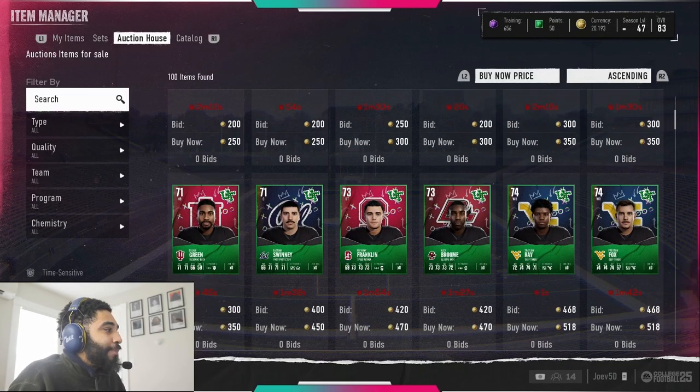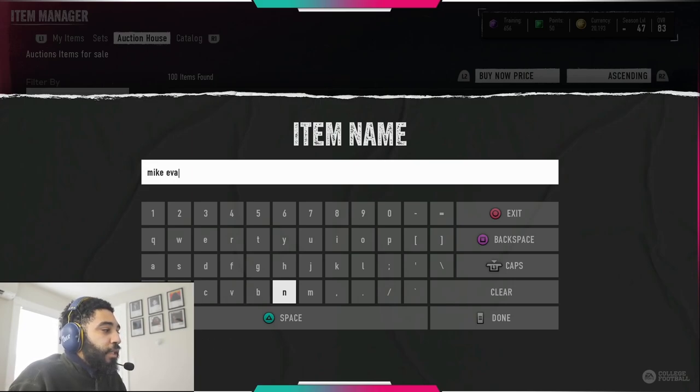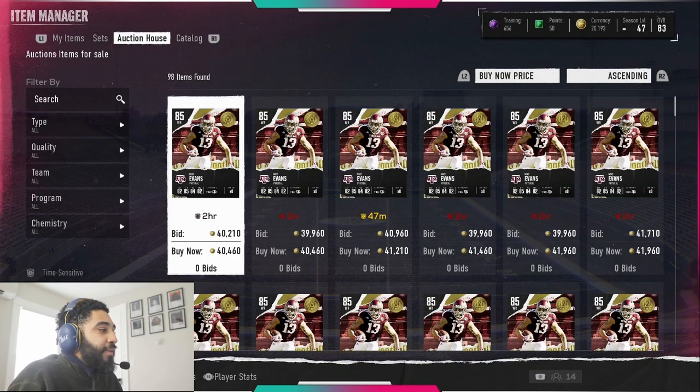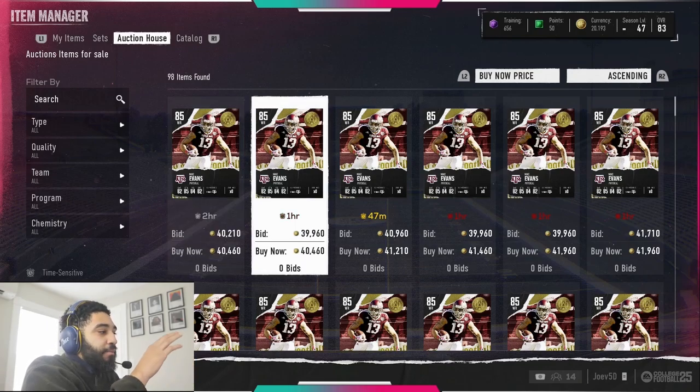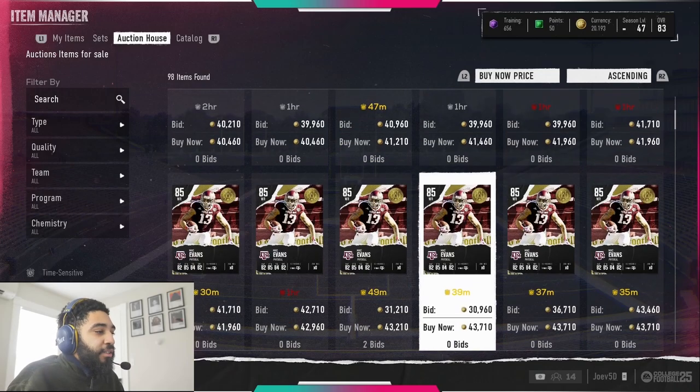So if you have a no money spent team and you're looking to get better at wide receiver, I would recommend coming in here and getting Mike Evans as fast as you can. He's not going to cost you more than 40,000, and if you're patient you can even get him sub 40. Look at this — buy now: 40,000, 40,000, 41,000, bids 39,000. So Mike Evans is low. If you need him, get in here and get Mike Evans.